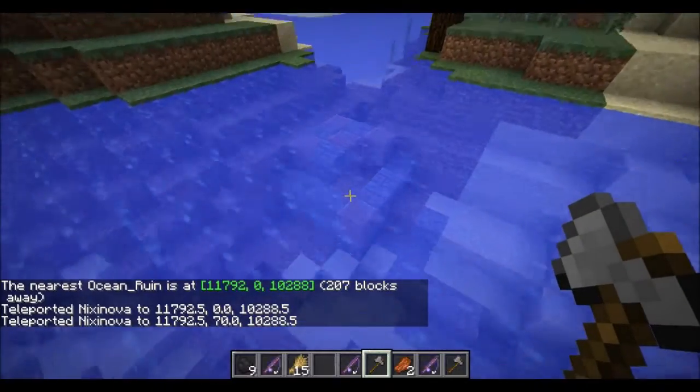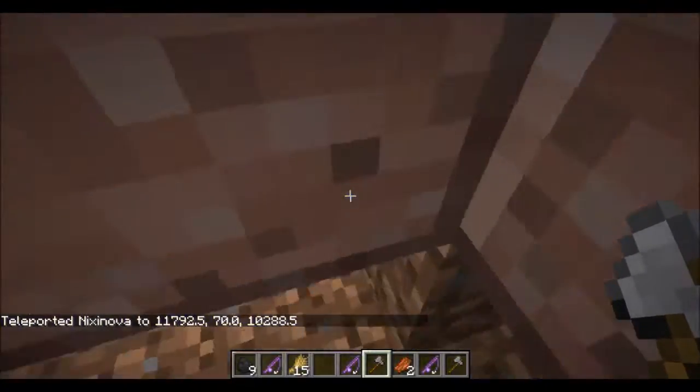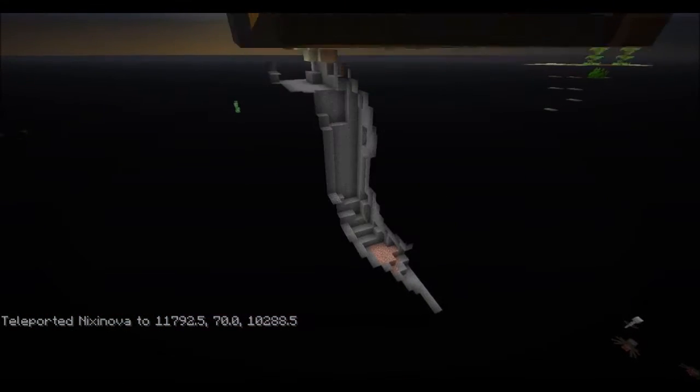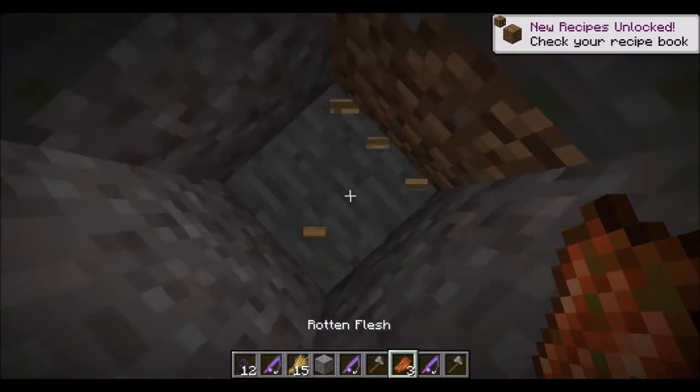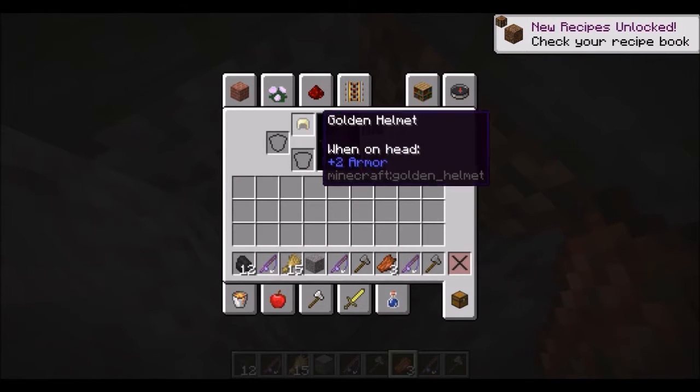This one has generated near land. If we go inside we can see the chest is here. We got more wheat, more coal, and a golden helmet.